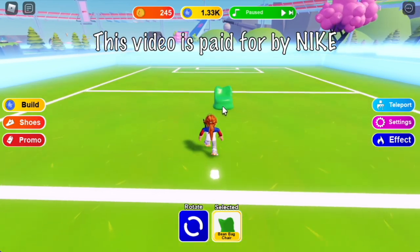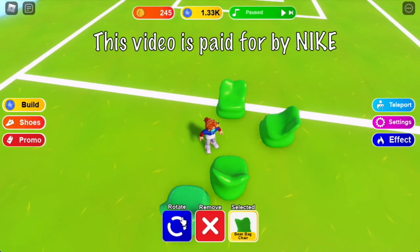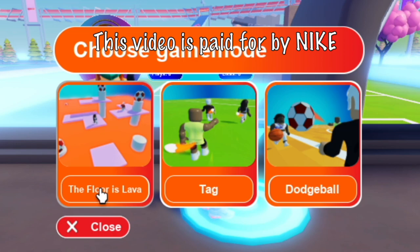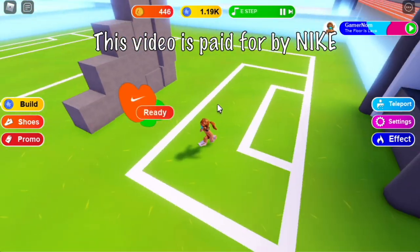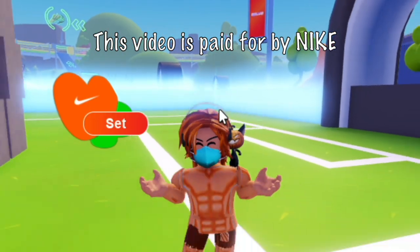So back to our yard. Let's try the green beanbag chair. So aside from building your own yard, you can also play games with it. So far we have three games: Floor is Lava, Tag, and Dodgeball. Let's try Floor is Lava. I'm assuming that you know this game — you just need to survive for 30 seconds and do not get hit by the lava.